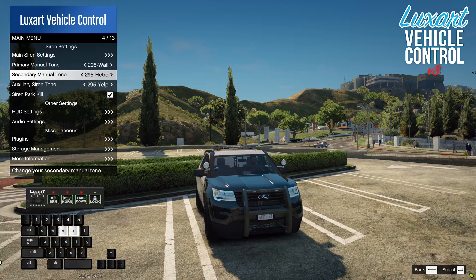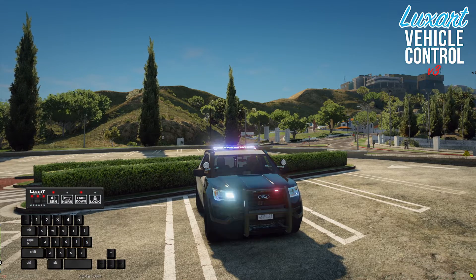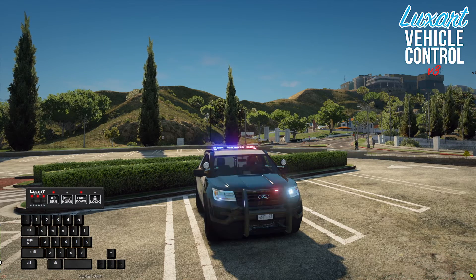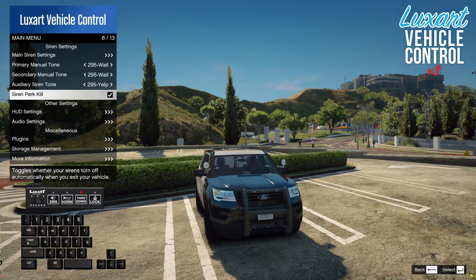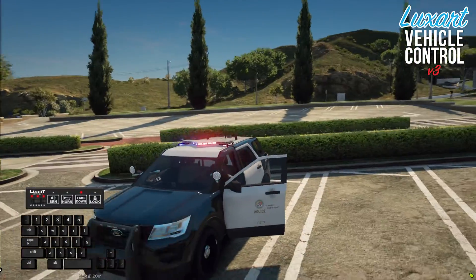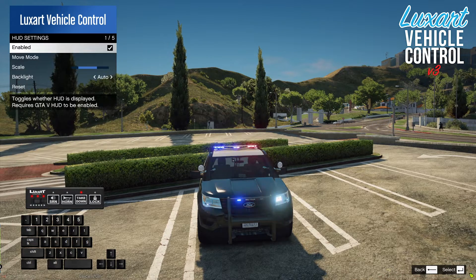We can also disable a siren tone altogether. We can change our primary manual tone, secondary manual tone, or auxiliary tone — so you can run dual yelp if you'd like. There's some additional customization available there. Siren Park is exactly what it sounds like: whenever your vehicle is placed in park or you exit the vehicle, the siren turns off automatically, so you can focus on the situation at hand without fumbling with your siren.